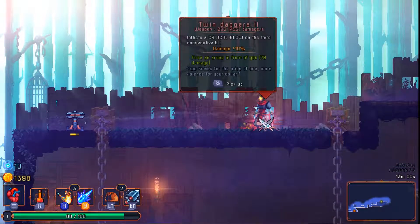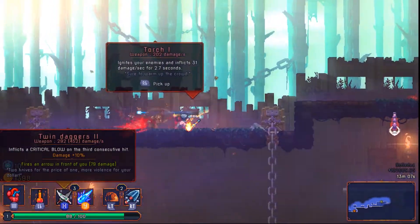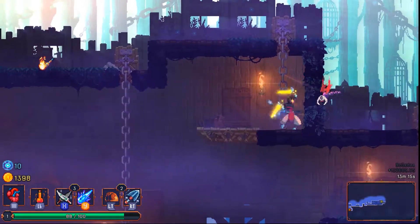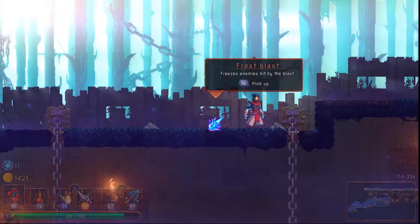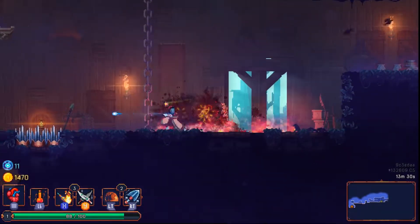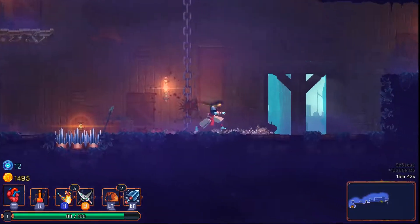We got a new weapon: Twin Daggers level two. This is a weapon we're familiar with — fires an arrow in front of you. I think we take this even though I love the fire. On the other hand, we could remove the Frost Blast because I'm really not using it. I've actually changed my mind, because I realize that the Twin Daggers have a ranged element to them. So we're going to swap that — Y is now my Twin Daggers. We got him with the arrow, so it's kind of a ranged attack, not a very effective one, but if I find a better ranged attack I'll swap it out.